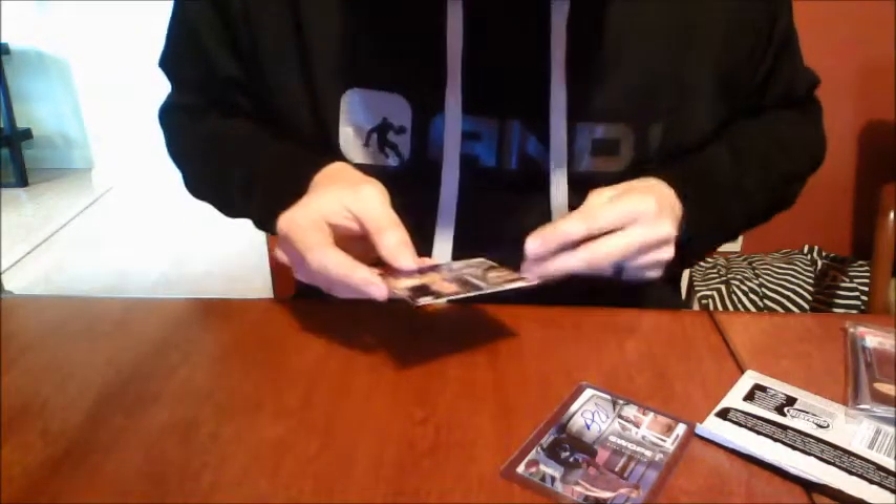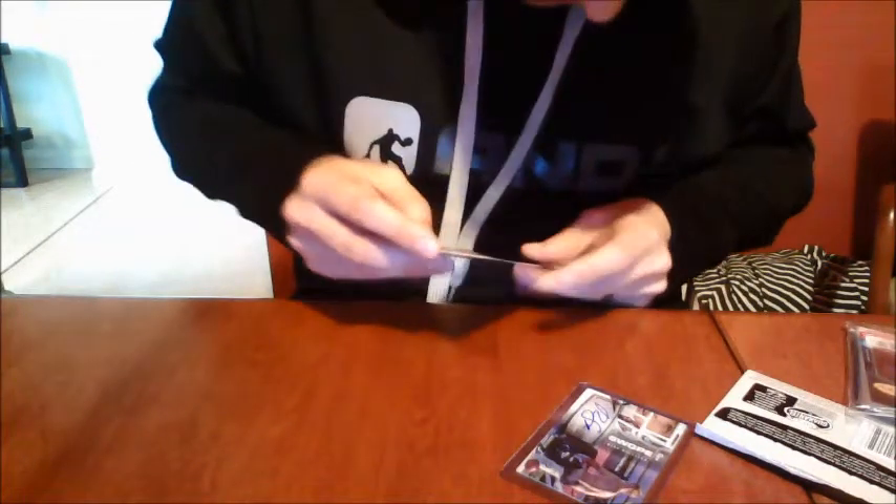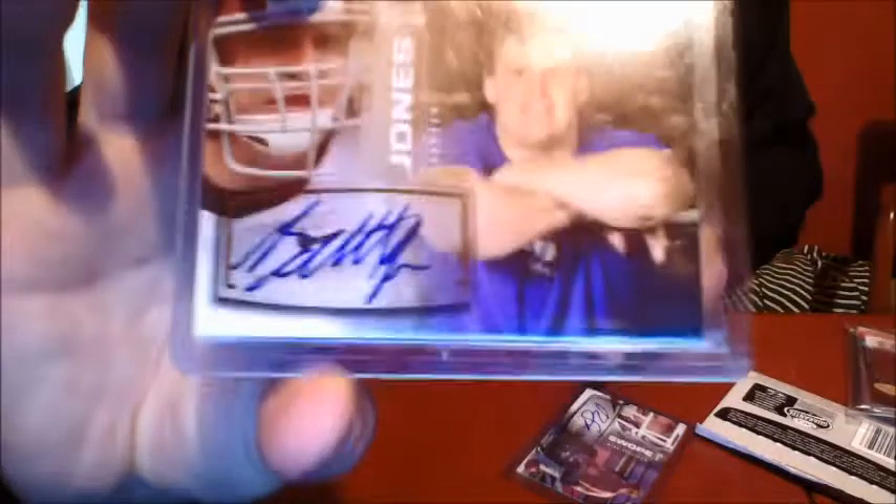Neither one is numbered. Barrett Jones is a center and Swope is a wide receiver. Keenan Allen is a good wide receiver. Next box.